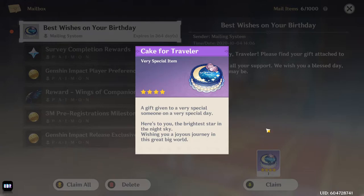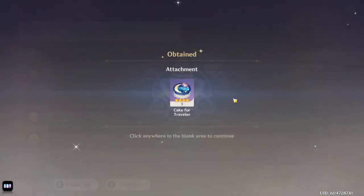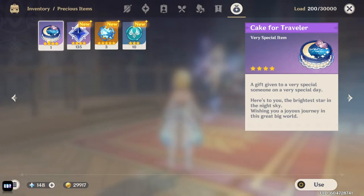If you've set your birthday to the current date, you will likely be able to access it right away. However, if you've set it to tomorrow's date, you'll be able to claim it as soon as the date changes.